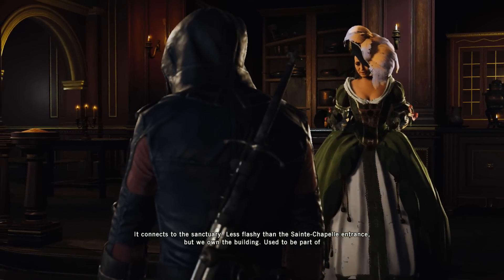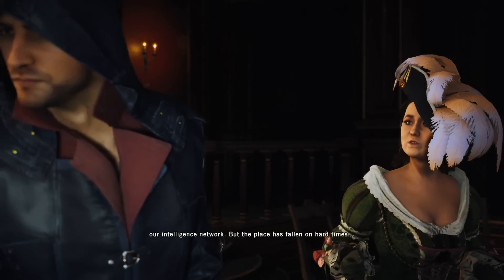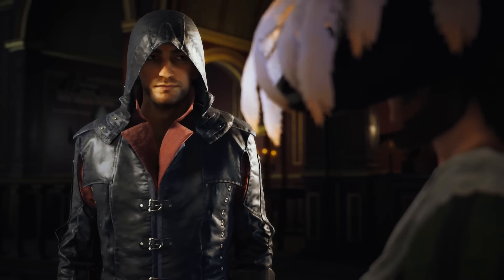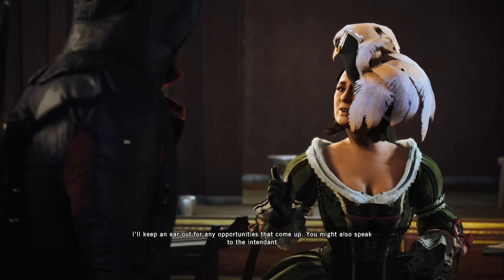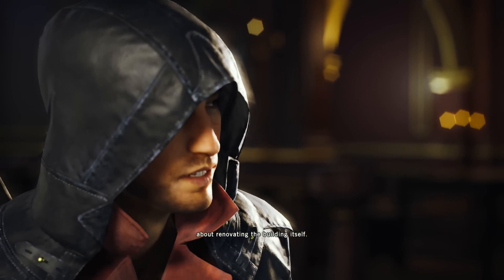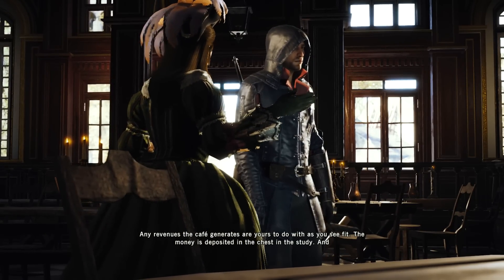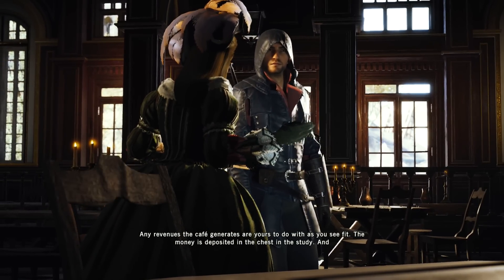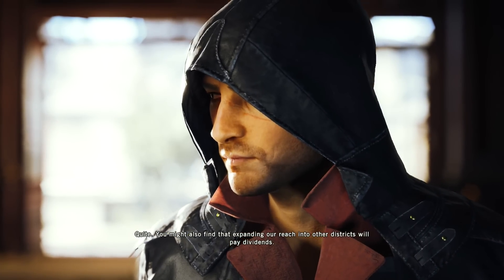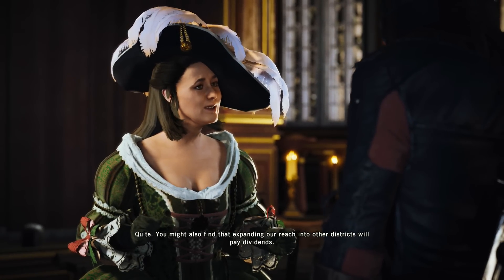It connects to the sanctuary. Less flashy than the Saint-Chapelle entrance, but we own the building. Used to be part of our intelligence network, but the place has fallen on hard times. How can I help? I'll keep an ear out for any opportunities that come up. You might also speak to the Intendant about renovating the building itself. Any revenues the Café generates are yours to do with as you see fit. The money is deposited in the chest in the study. And the more improvements you make, the more revenue. You might also find that expanding our reach into other districts will pay dividends.